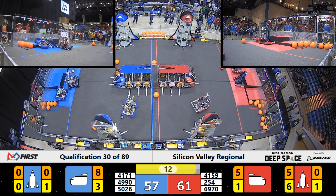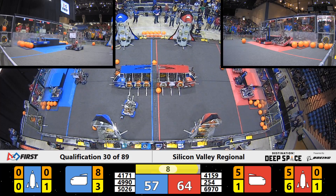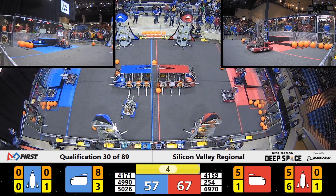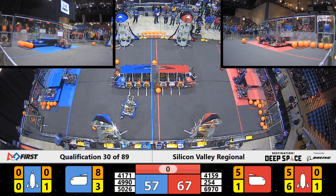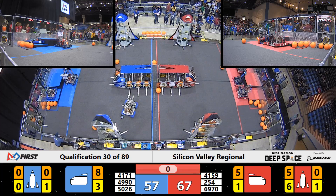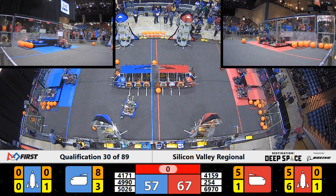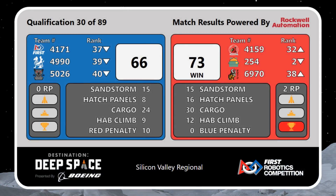With T-minus 13 seconds remaining, there's only time to climb. 10 seconds, but it looks like this Red Rocket will not be ready for liftoff in time. With 5 seconds remaining, Blue Alliance has one robot on level 2 of the HAB. They have one robot on level 2 of the HAB for the Red Alliance as well, as time expires in Qualification 30. Red Alliance with a score at the end of 73, and Blue Alliance with a score of 66.